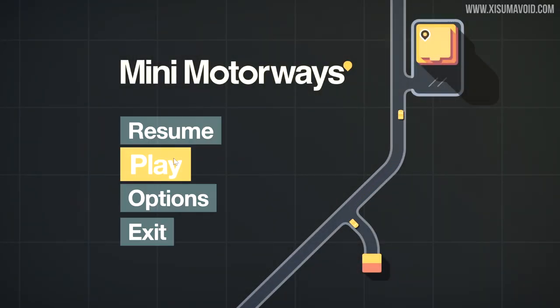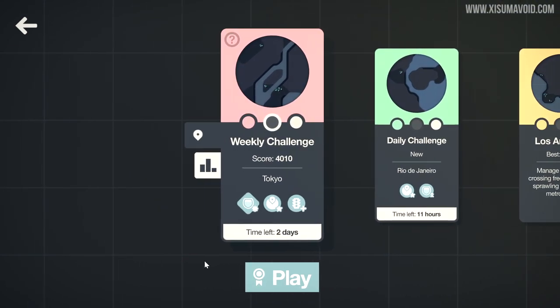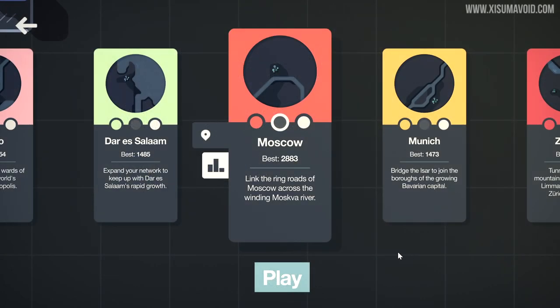Welcome to a mini motorways video where I'm going to share my tips for getting a high score, or reasonably high score. You can see I got 4,000 on the weekly challenge, but that is made slightly easier by some of these modifications. On the regular levels the best I got was Moscow with under 3,000.